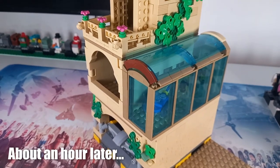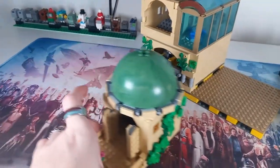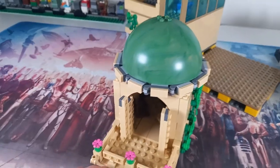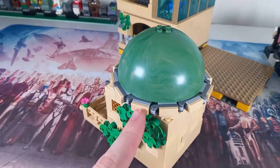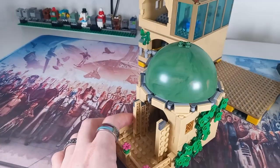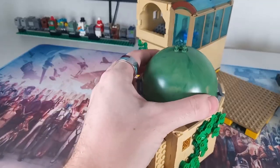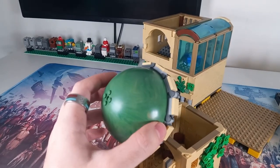Grand reveal in 3, 2, 1 — I actually think it did turn out pretty cool. You can see it's not perfect; I definitely would have loved to have hidden the gray hinge plates, and technically you could if you got these in a lighter tan — I'm pretty sure they do exist in light tan or dark tan. The roof does stick out a little bit from the planet, which is what I wanted. You could do this on the inside of the dome instead, which would better hide any of the hinge bricks you use.